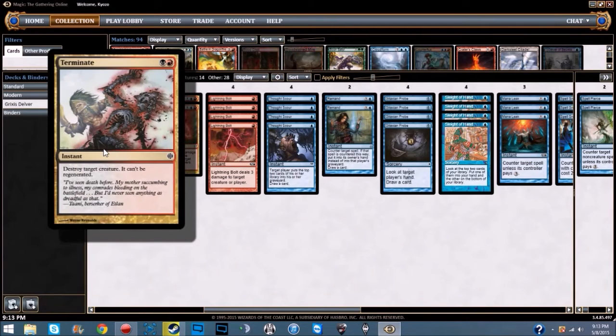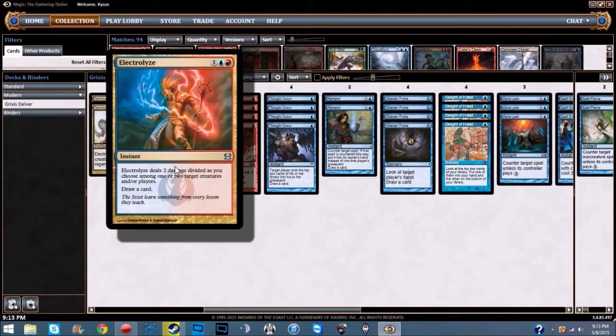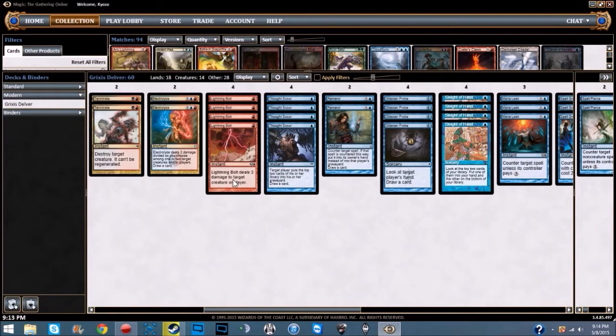Moving on to the instants and sorceries: we are running two Terminate, a black and a red instant — destroy target creature, it can't be regenerated. I don't see why it's not seeing more play in this meta. Dreadbore is another option but it's sorcery speed, though it kills planeswalkers. We're also running two Electrolyze — an instant for one blue and a red: deal two damage divided among one or two target creatures and/or players, and draw a card. It handles anything pesky — for example, if they're about to flip a Delver, electrolyze it in response to the trigger and draw a card.